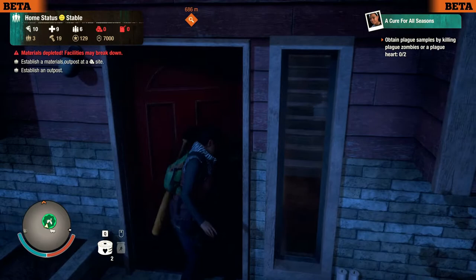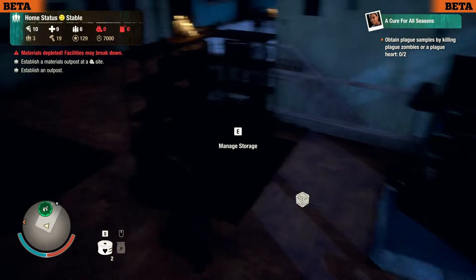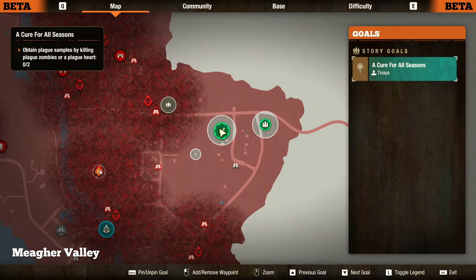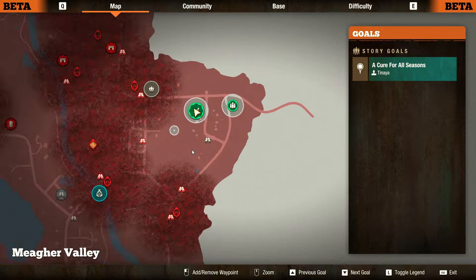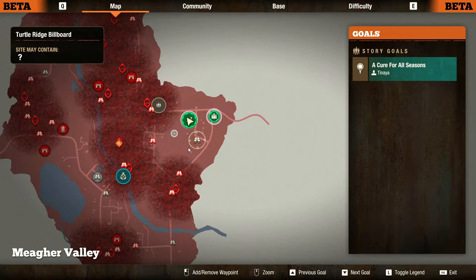Materials depleted — we need materials really badly so we can get moving on stuff. That rucksack went in. When we get back we're definitely going to go after some materials and fuel. I really don't want to start killing plague hearts this early in the game — I don't even have the stuff to do it anyway. So we'll see how this progresses. For the moment we've got an outpost, we've got a base, we just need to collect some more stuff. We'll do that next time — thanks for joining me everybody, see you in the next one.